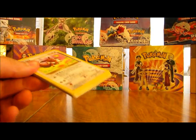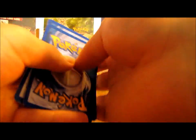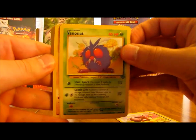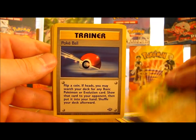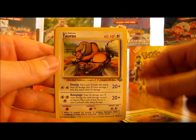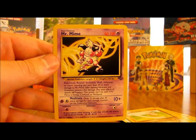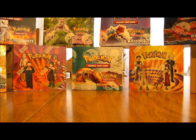Next pack - a little tougher to open than other packs, so that means it's a Jolteon holo, hopefully. We have Eevee, Venonat, Cubone, Oddish, Mankey, Pokeball Trainer, Paras, Gloom, Tauros, Marowak, and the rare - Mr. Mime non-holo. So now I've pulled the non-holo and holo versions of Mr. Mime.